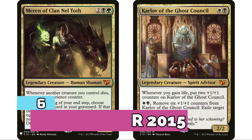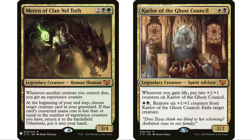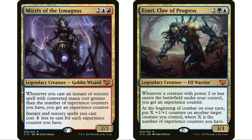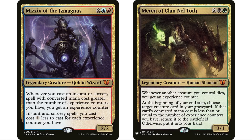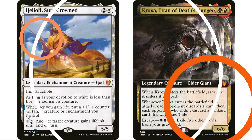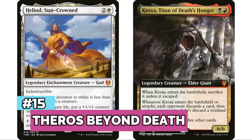At number 16 is Commander 2015 — as we get closer to the top, more and more actual Commander sets appear. It has 10 legendary creatures and absolutely dominated the format for a long time. Meren, Atraxa — wait, Meren, Ezuri, Mizzix — a lot of these commanders have fallen off in recent times but Meren still has over 4,000 decks. A total of 10,434 decks from this set.